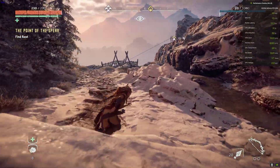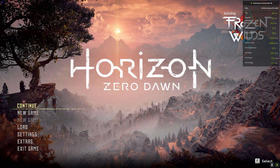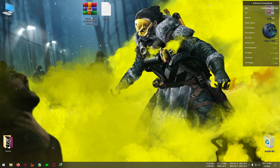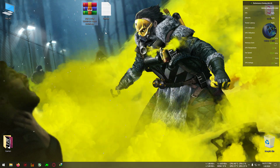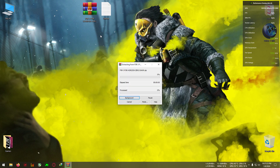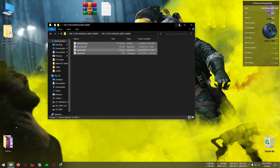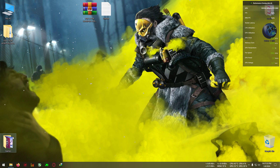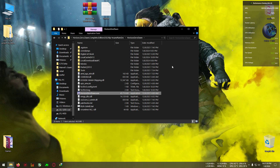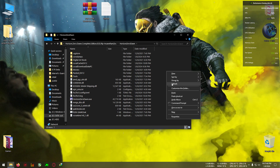Now we're going to try the mod. First, close the game. After that, download the zip from the link in the description below — it's FSR3 Horizon Zero Dawn. Extract it to the desktop, then open the folder and copy everything from the directory. One thing I need to tell you: my game version is 1.1.0, so if your game seems to crash or freeze, try to update your game to this version at minimum.